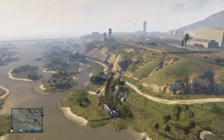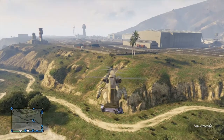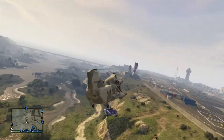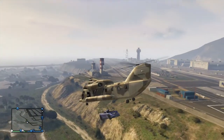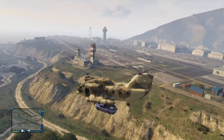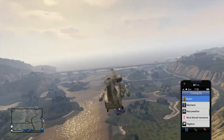Alright, hey, what is going on guys? Complete Gamer here. Today's video is another GTA 5 Online glitch. In this one, it's pretty much getting into the traffic control tower in the military base. Yeah guys, this is awesome. It's so fun to just go in there, troll people, troll your friends, do whatever you want.